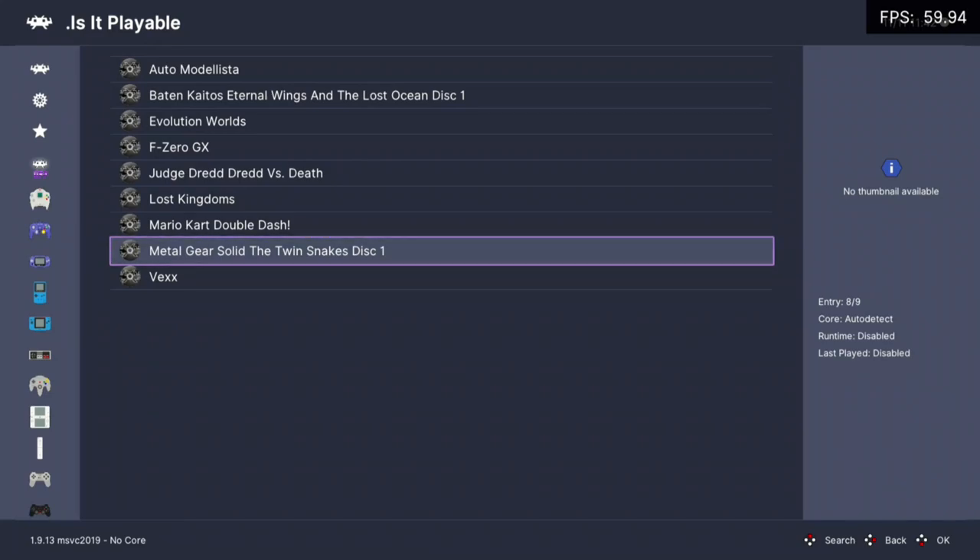Welcome back to Is It Playable? In this video we'll be taking a look at whether Metal Gear Solid The Twin Snakes is playable with Dolphin within RetroArch. Now this is one of those weird multi-disc games, but thankfully disc switching on Dolphin works.